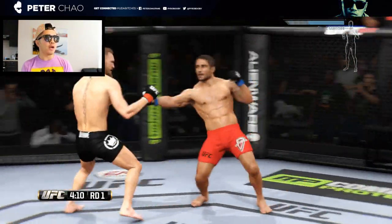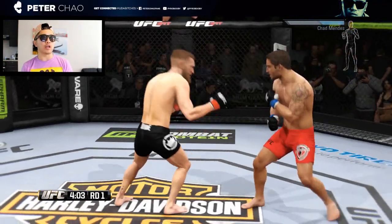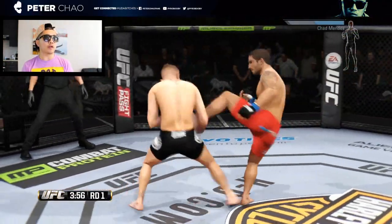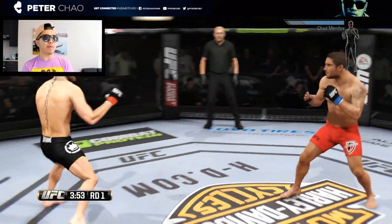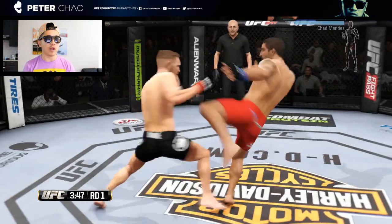Aggressive is Conor McGregor — he's looking to do all sorts of damage. Who wants it more here at UFC 189 in the featherweight division? Conor McGregor with nice dodges there, and a back elbow.